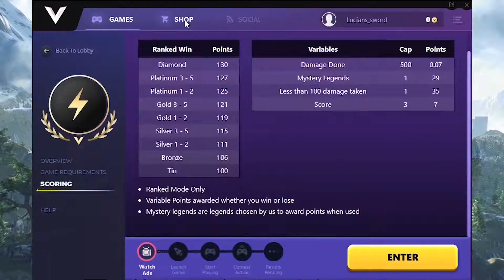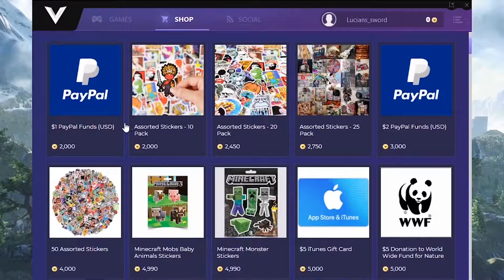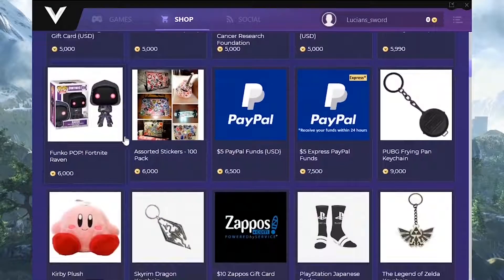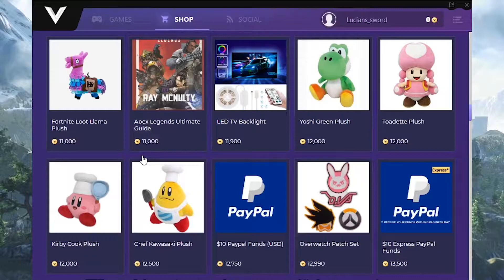There are always several options to earn Playvig coins. Not only can you get gift cards for Steam, but also for Amazon, Nike, Adidas, Xbox, PlayStation, Nintendo, and more — plus tons of gaming equipment, toys, books, collectibles, clothing, and more. All kinds of cool stuff, all for free, all for just playing the game you're already playing.